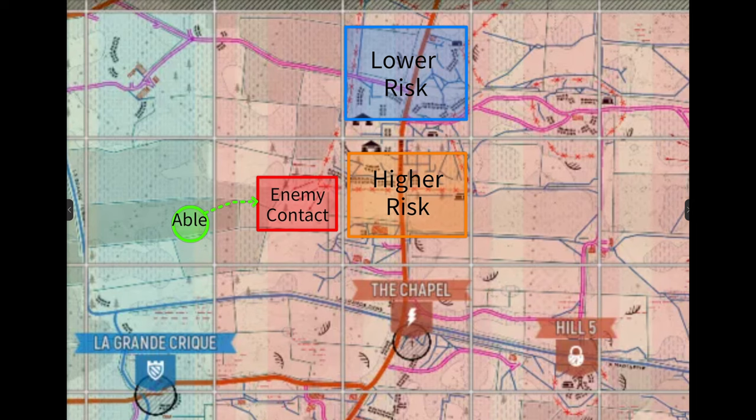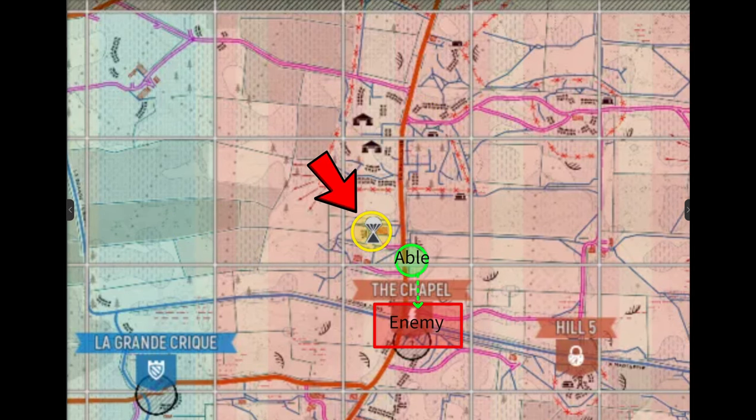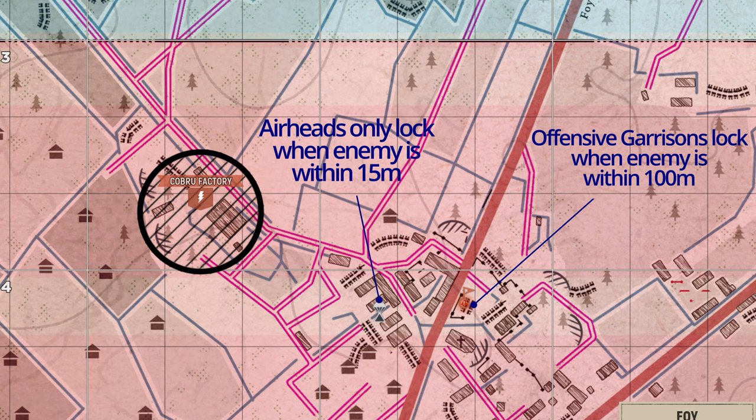The reason we talked about these different types of airheads is to help guide you on where to place them in certain situations to achieve your goals. If all you need is access to enemy territory, you don't need to put your airhead in a risky spot. But conversely, if you're desperately trying to keep your territory gains, don't place it too far away either. Also keep in mind your offensive garrisons — sometimes having airheads closer to hot spots is a good thing, as they don't lock up when the enemy is near them. Making sure your airhead placement is augmenting your goals will help your airheads be more successful.